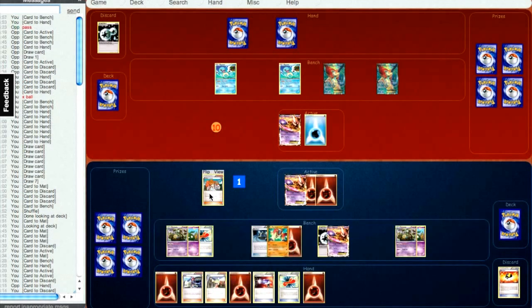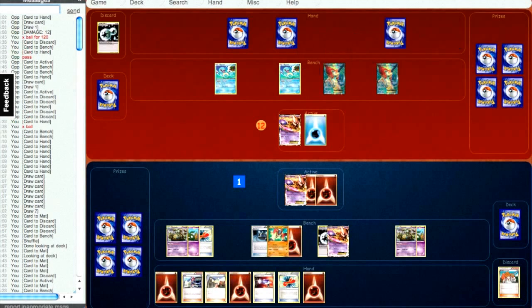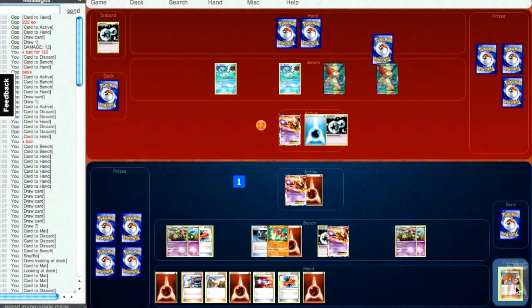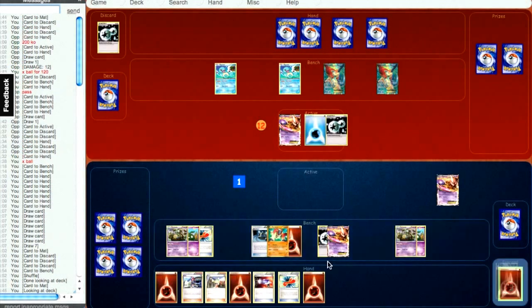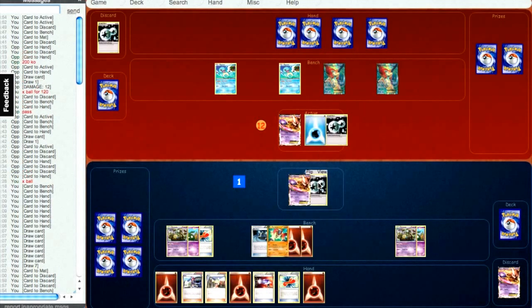I'm actually going to attach to my Terrakion — I just want to have all my attacking options open. I'm playing this very cautiously. I don't have the Double Colorless Energy to try and knock it out, so if I can't one-shot it I don't want to put myself in a situation where I'm giving him free prizes. But he does have the DCE yet again, so he kind of baits me with that. He's going to take it down to two prizes. The EXP Share does apply to my Terrakion, which is pretty nice.